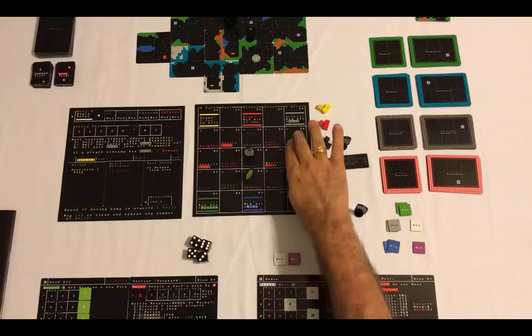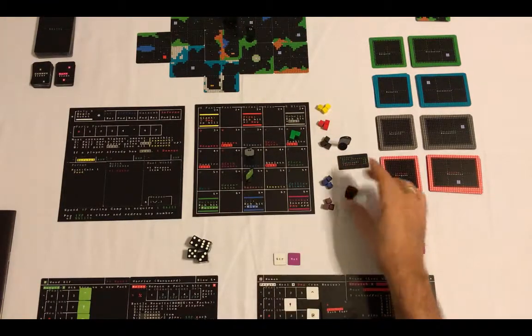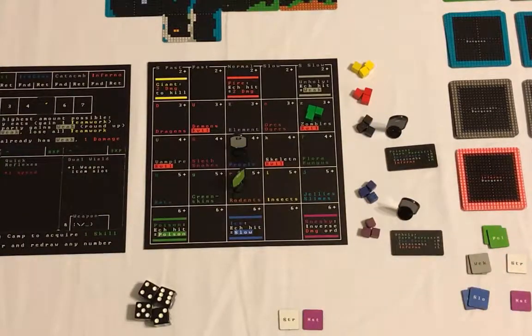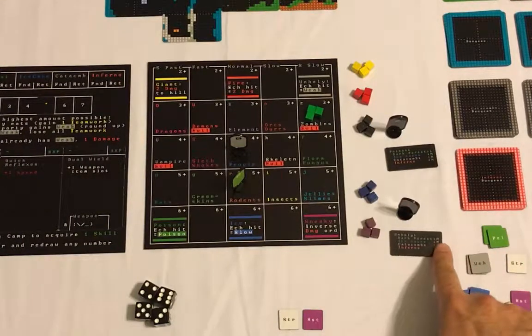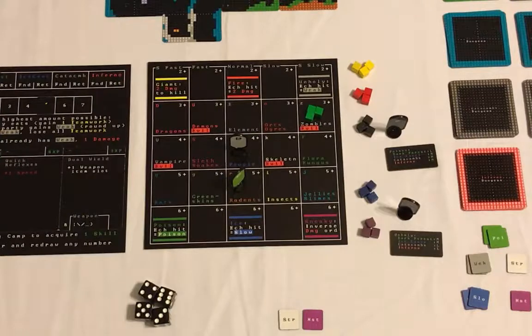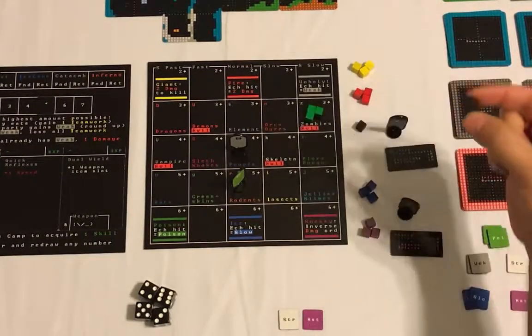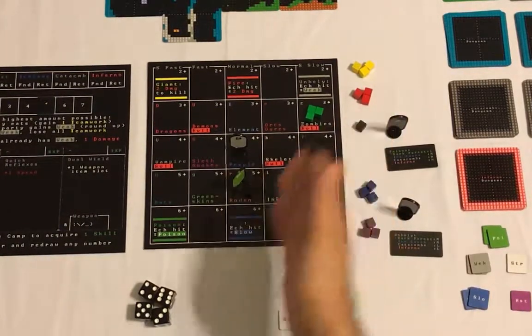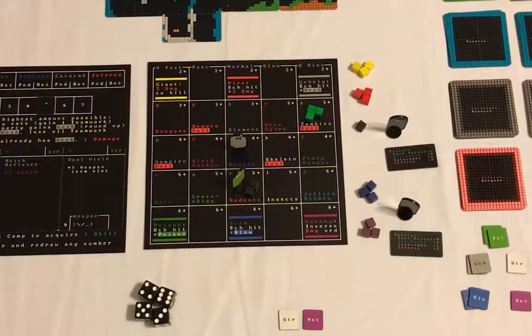The rodents are unholy rodents - that is bad news. But in the Dark Forest, at least it's only a medium-sized pack, which is two in a two-player game. So we take two unholy rodents and put two black cubes in the rodent spot. Those are the monster packs for the beginning of battle.